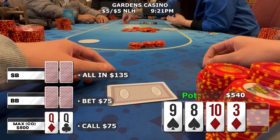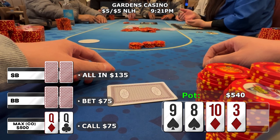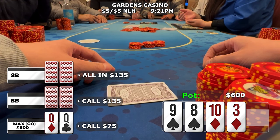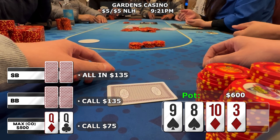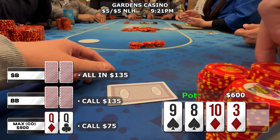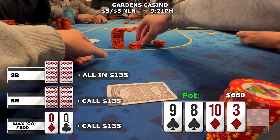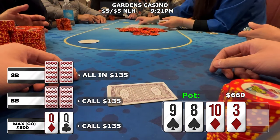To my surprise, the small blind now check-jams for 135 — less than double the initial bet of 75. When the big blind calls, I'm not loving this spot by any means, but I'm looking for a jack to give me the top end of the straight — that's really the only card I'd put more money in with. Given a good enough price to draw to a jack, I call the extra 60 hoping for a clean river.